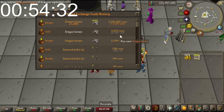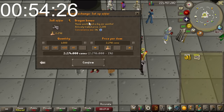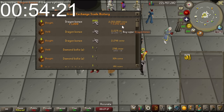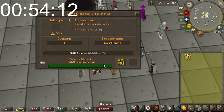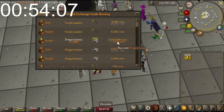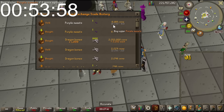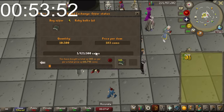Dragon Bones are selling for 2296. With the 1% fee, I'm getting about 2273, so I'm making about 20k from it which isn't crazy, but we'll take it. I have to remember the 1% fee - I haven't flipped in a while - that is going to throw a wrench in things. Looking at another item: 2262 selling price versus a 6gp loss scenario, so I don't think I can make any money on that item right now. Cannonballs are nearly done, Ruby Bolts are still coming in.